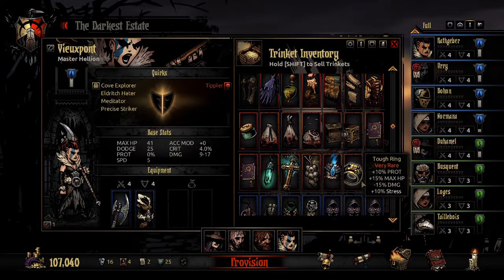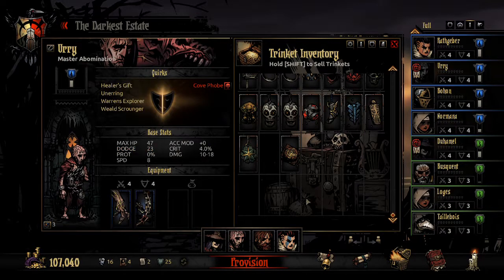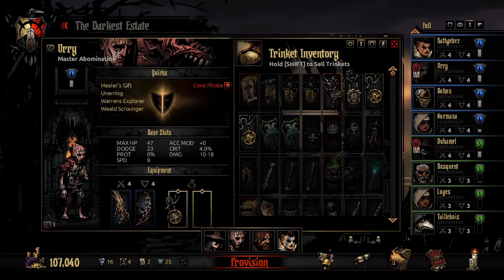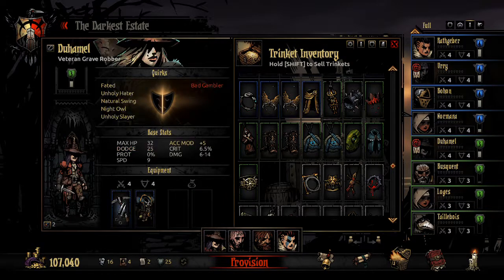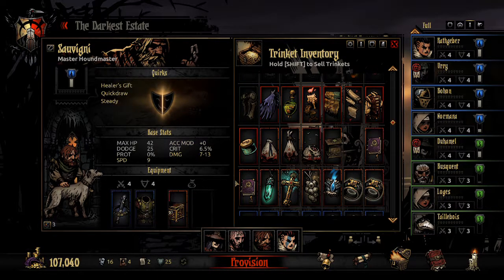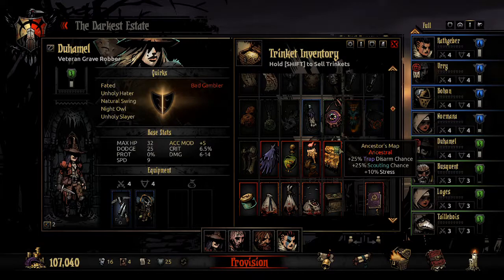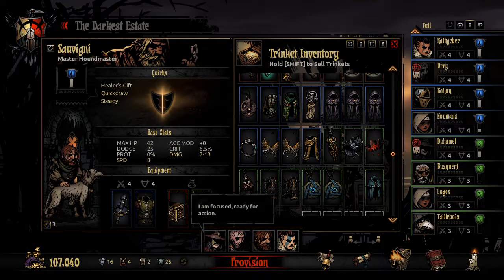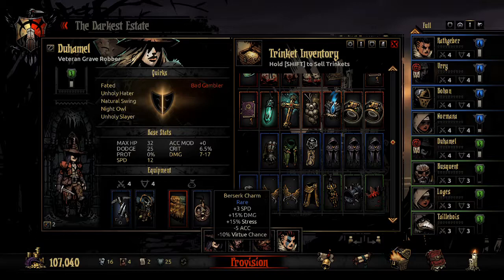In terms of trinkets: she gets an amulet and a stone. He gets the Padlock of Transference and an amulet — stuns for days. I'll give him the Crescendo Box. I need to bring an Ancestor's Map — there's no question — I need to get some scouting because I don't have a lot of options. One more spot: a Berserk Charm. Sure, we'll take it.